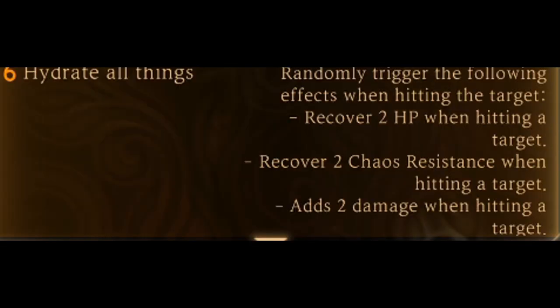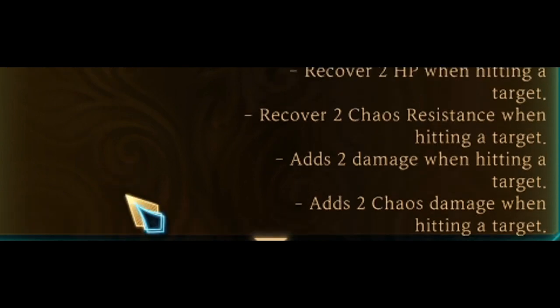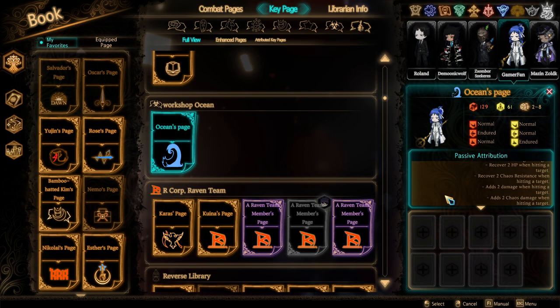Hydrate All Things: randomly trigger the following effects when hitting the target — recover 2 HP, recover 2 Chaos Resistance, add 2 damage, add 2 Chaos Damage when hitting a target. That completes the passive abilities.